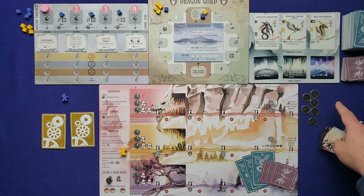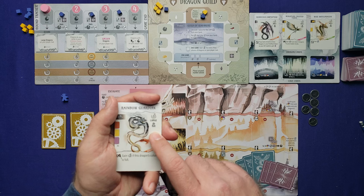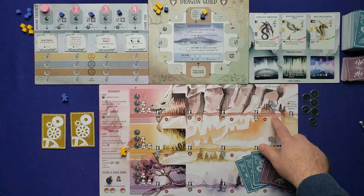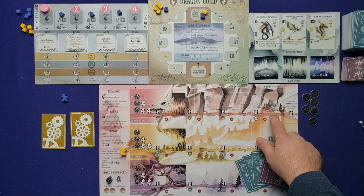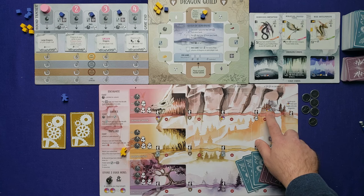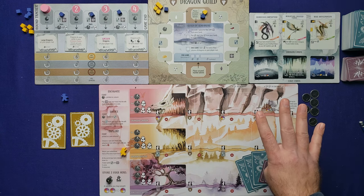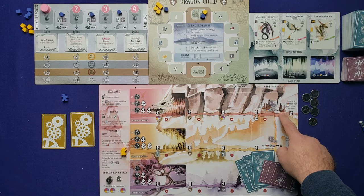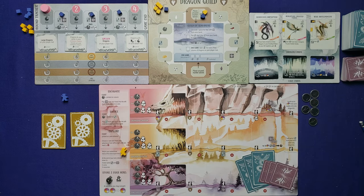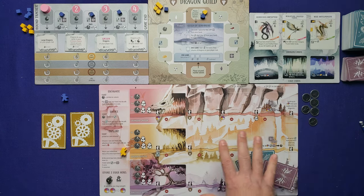Anytime you lay an egg, place it on one of your nest icons. When you excavate into the fourth column, you have a one-time option: spend a combination of three resources and/or cards to gain a coin — this is powerful since coins equal extra actions. You can do this one time per column as you excavate those spaces. That covers the excavate action.